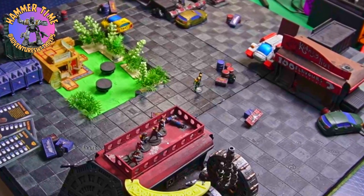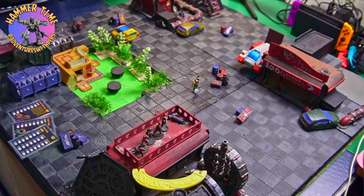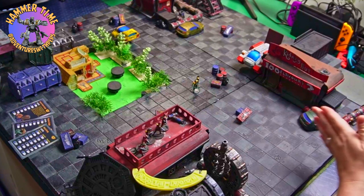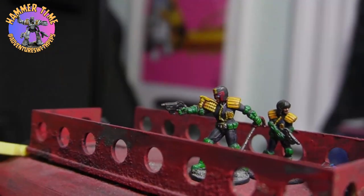Hey everybody, welcome to Adventures with Peps. You might see my face throughout this video but chances are you won't. We are playing scenario two in the starter booklet, that is Half Eagle Day. The board is set up as a crossroads, with a 12-inch wide section going across the middle. The judges will start in the middle and the gangers are going to try and pop them.